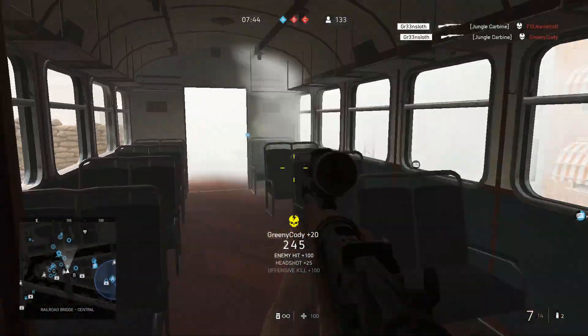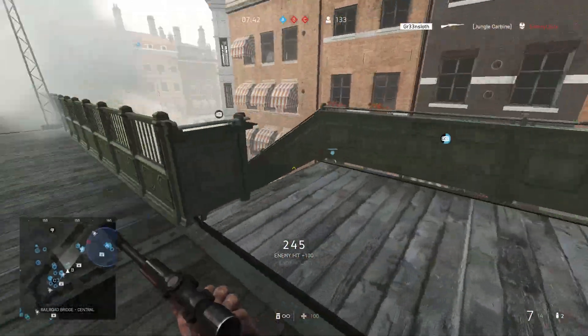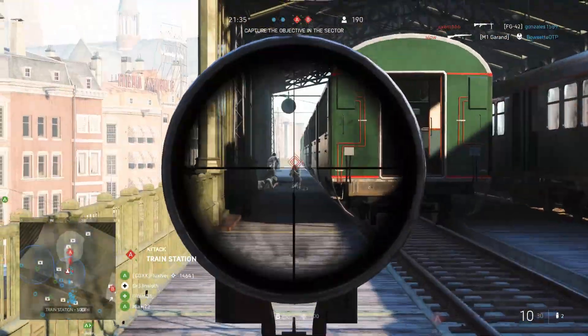This leaves the Lee Enfield with only a headshot advantage past 75 meters and a body shot advantage past 100 meters — which may sound great at first, until you notice that's long range and there are better snipers available for that role. That leaves little to no reason to pick the Lee Enfield, though I wouldn't go as far as saying it's completely useless.